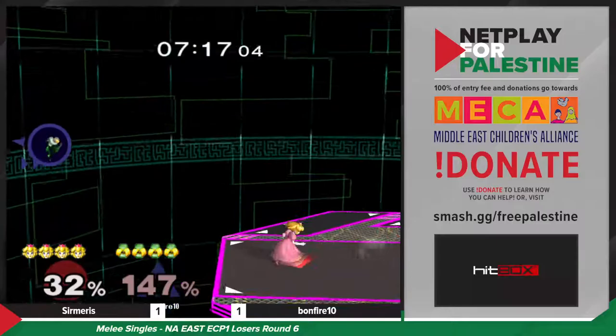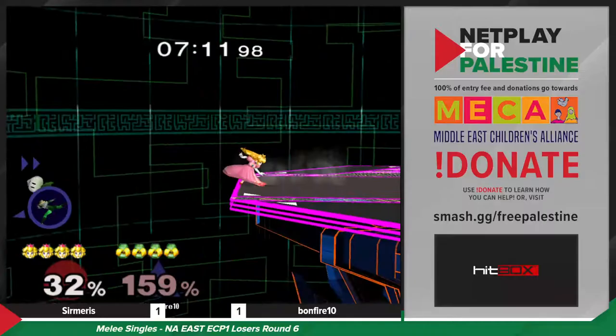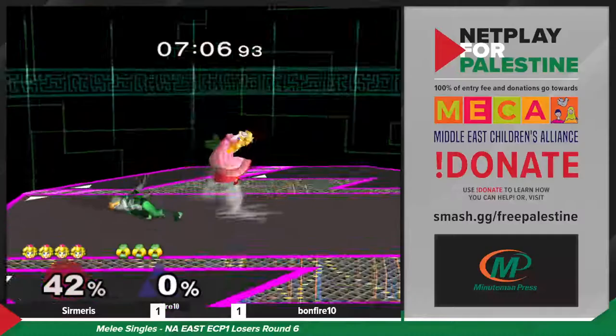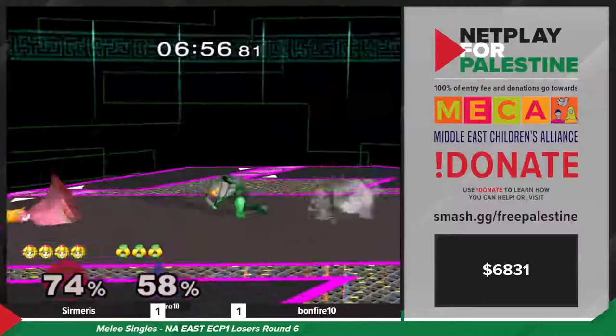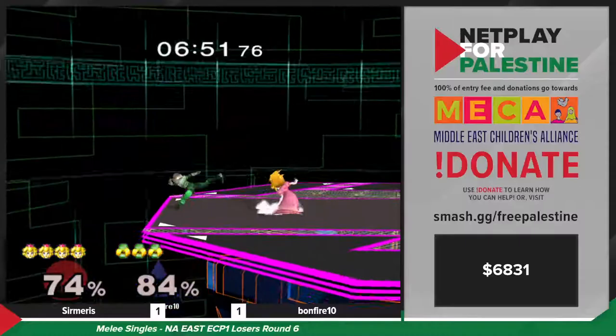If she's got a plan she better execute it quick, because Sermaris is just off stage half the time. Bonfire misses the spacing a little bit. I love these down smashes to catch the float approach, but she's getting kind of schmixed on her DI just a little bit.